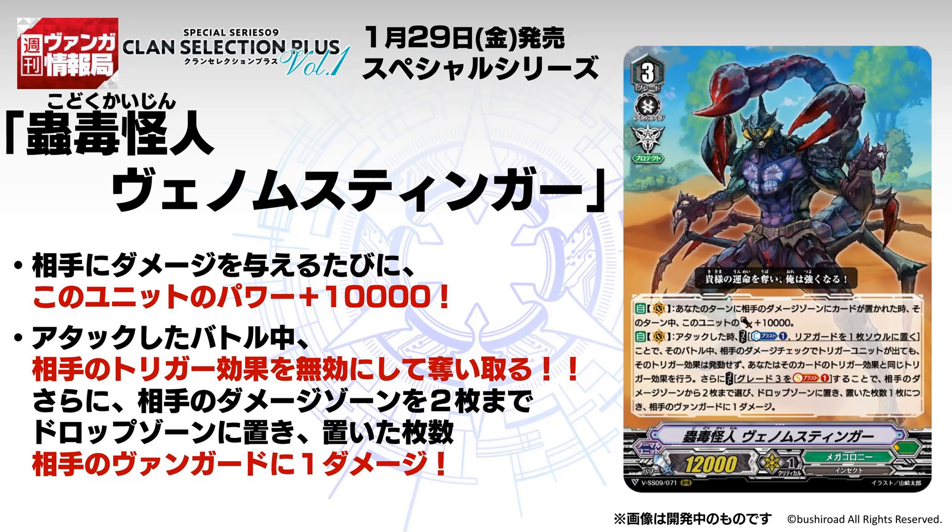Then, cost Soul Blast 1 Grade 3 — choose up to 2 of your opponent's damage zone cards, put them to the drop zone, and deal 1 damage to your opponent for each card put to the drop zone. Basically, this card attacks, you use its skill, all trigger effects from this attack are nullified for your opponent. If your opponent gets any trigger effects, you get to use those as your own. Then the second part of the skill, Soul Blast a Grade 3, lets your opponent put 2 cards from their damage zone to the drop zone so they take 2 damage — and any triggers they reveal are nullified while you activate them instead.